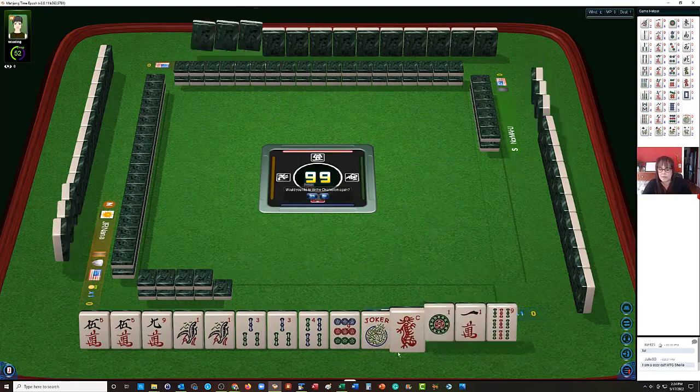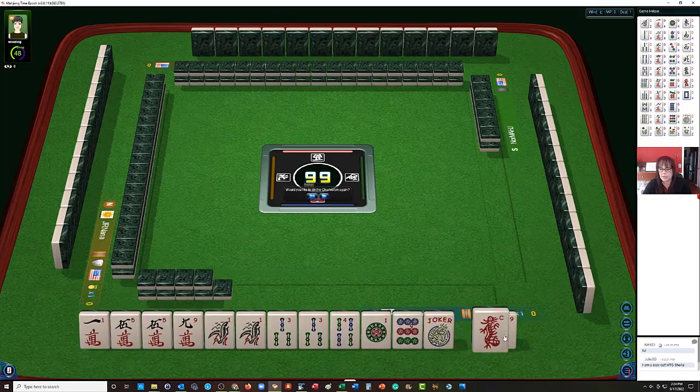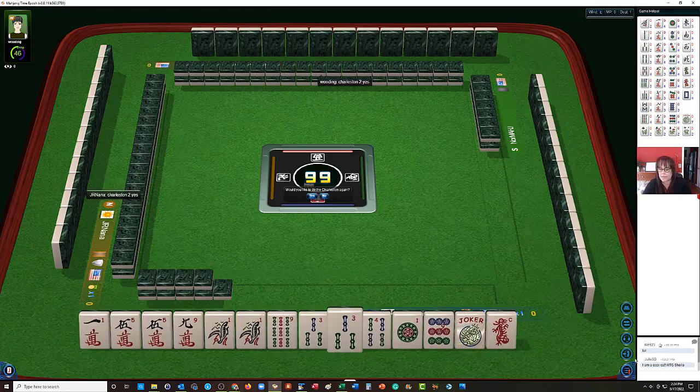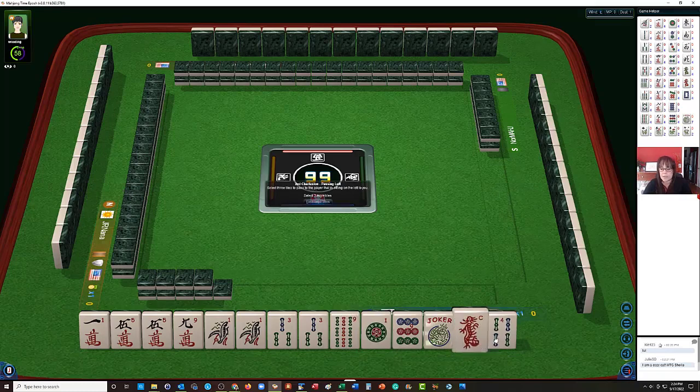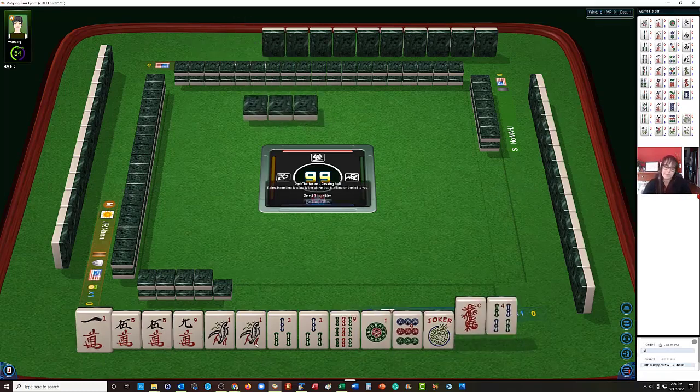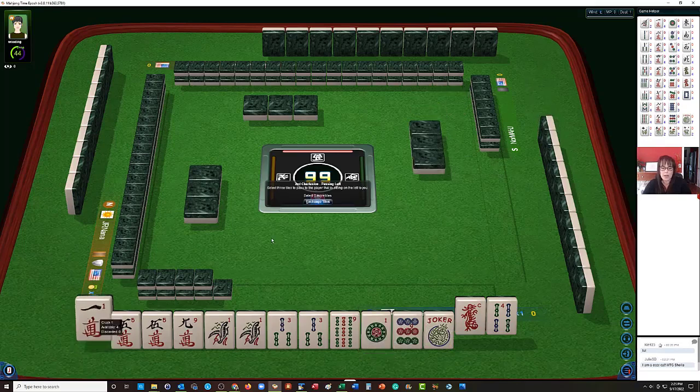Look at the odds we have: 1, 1, 9. Alright, we could put that there. This 4 bam can go. We should definitely keep going. So we have all odds but these two, so we're going to need to pick something out of here. 1, 3, 5, 7, 9. Maybe we can let the 1 dot or the 1 crack go. Let's let the 1 crack go.